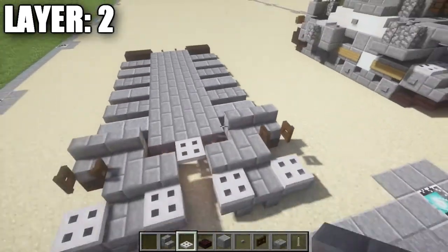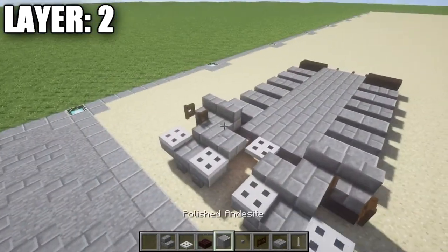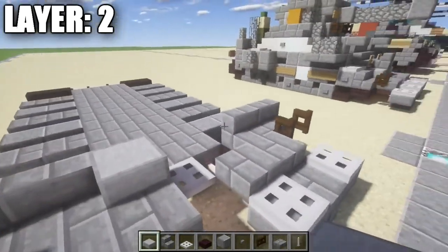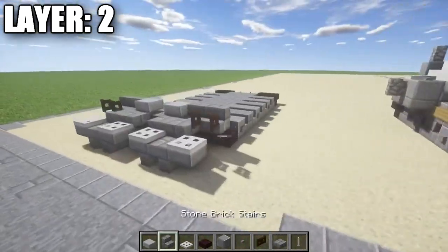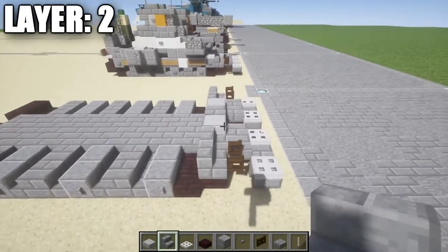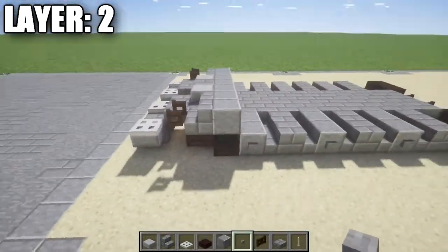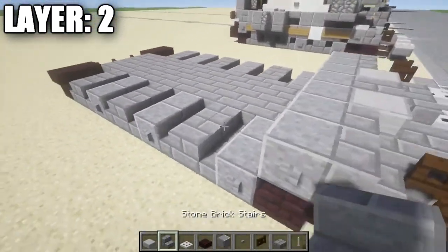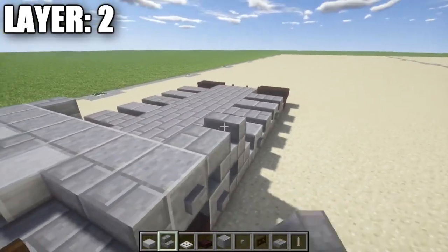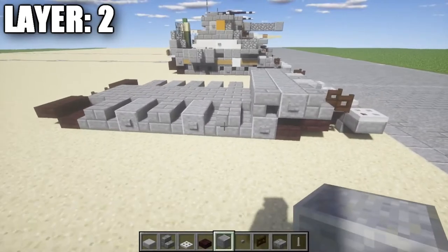We then want to take our stone brick stairs and place down one and two on top of those stone brick top slabs for the fenders over the tracks. Then on the inside we're going to grab some stone half slabs, place down a stone top slab on both sides, and in the space in between place down a stone brick upside-down stair. Once that's done, take your polished diorite blocks and place down a row of five across, followed by a stone button on both sides.